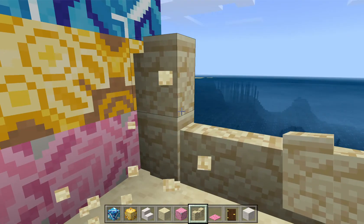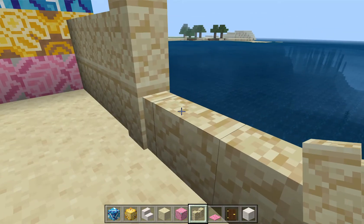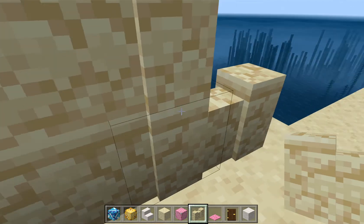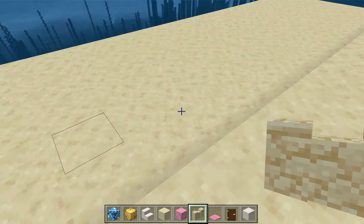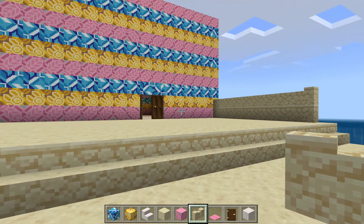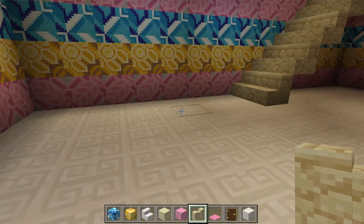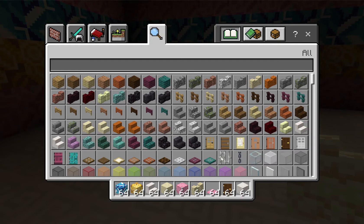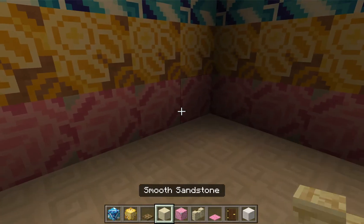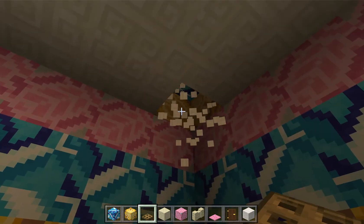I haven't decorated any of it like I said, except the living room. I think I'm going to do the kitchen next. I haven't really been in creative before that much - I've been in it like once, with my friend Archie. If you don't know who Archie is, we did a video on Build a Boat for Treasure - go watch that after this! On his world I went on creative with him because he set it to that and it was really fun. So I'm going to get some trapdoors for the kitchen.